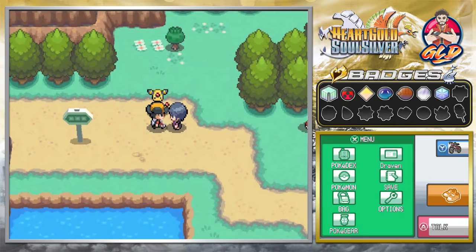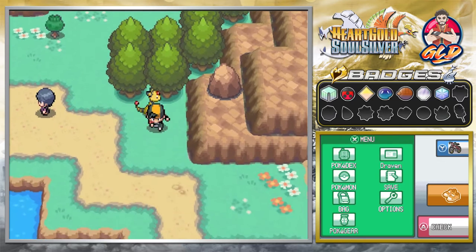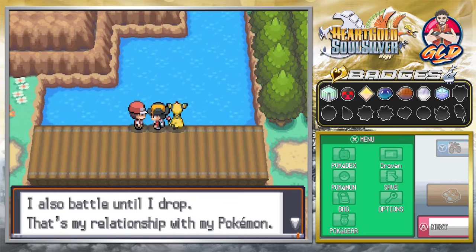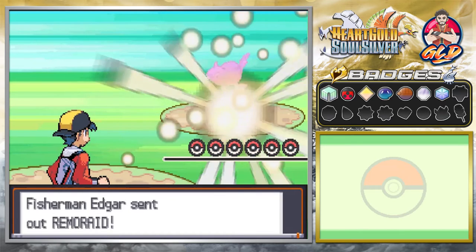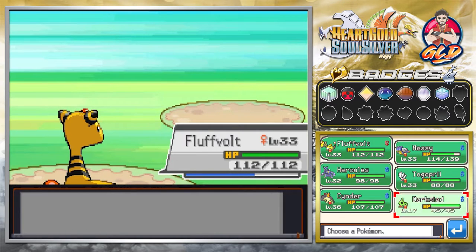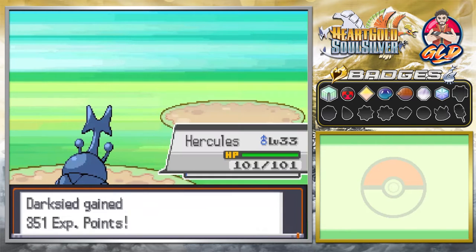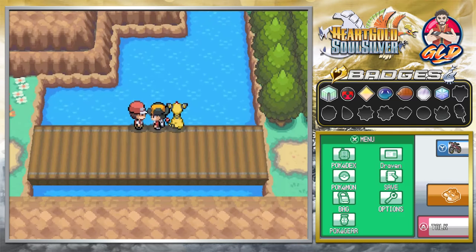Surf attack for the win, and just like that we get some more experience. There are going to be a few items along the way, and our mother has called. We're going to be fighting some fishermen. Let's talk to this fisherman — Fisherman Edgar wants to battle. He's coming out with a Remoraid, so let's go with Thunder Punch for the win. He has another Remoraid — let's switch battle with Dark Side and use Heracross. Aerial attack and just like that Dark Side reaches level 18.